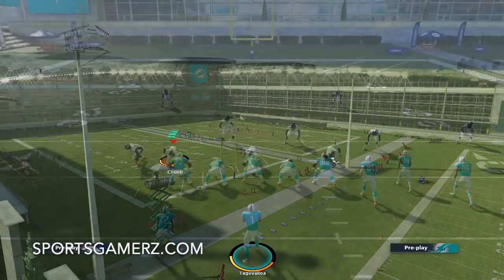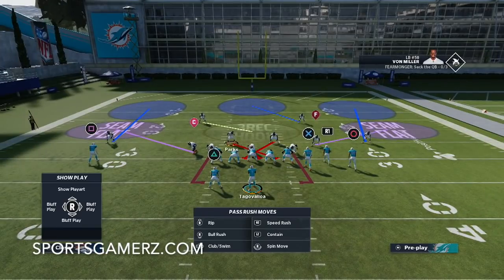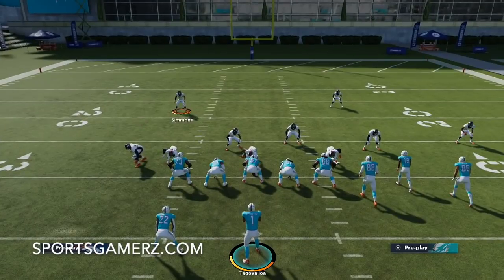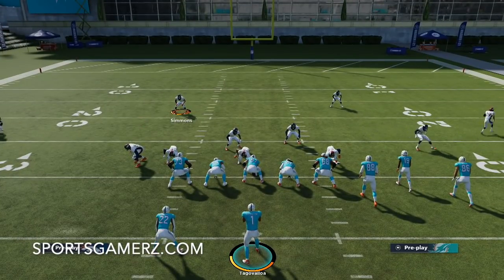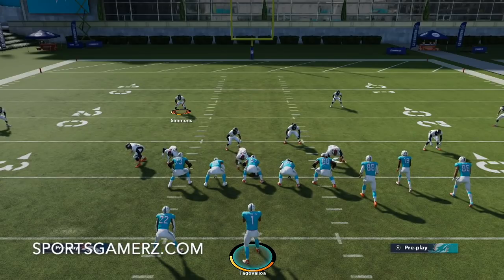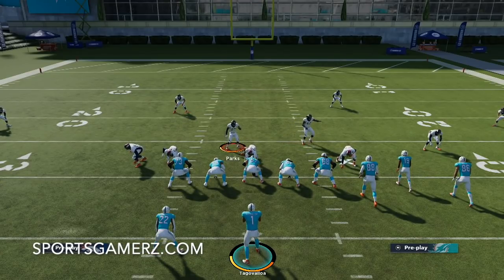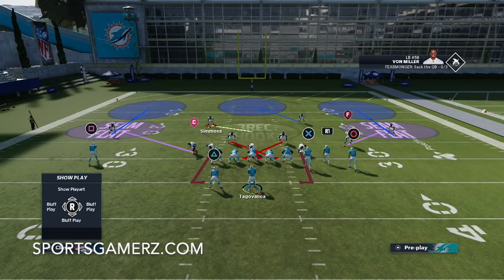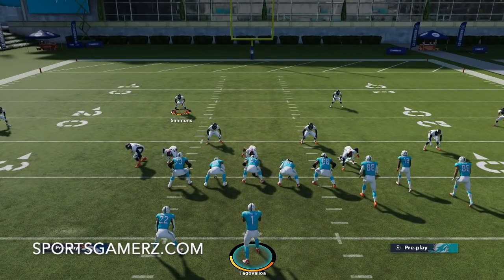So let's look at a lot of different concepts with this. When I run this I generally like to user the safety that's in the hook zone - that's going to be my user. I do sometimes base align, sometimes not, but I definitely like to spread my D-line out and my linebackers. The Giants playbook is amazing on defense. We've actually just released our defensive game planning guide for Madden 21 which covers the Giants defensive playbook - it's on sportsgamers.com and it's the best guide in all of Madden 21.